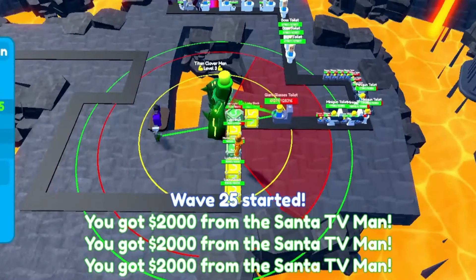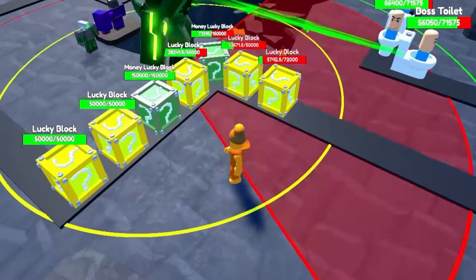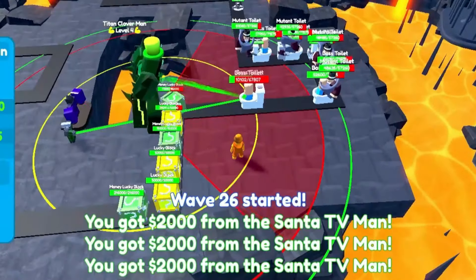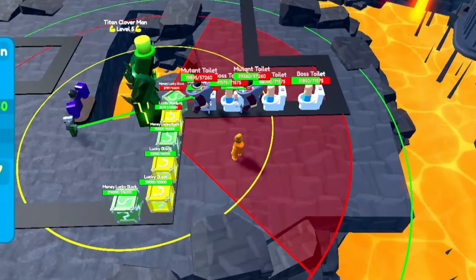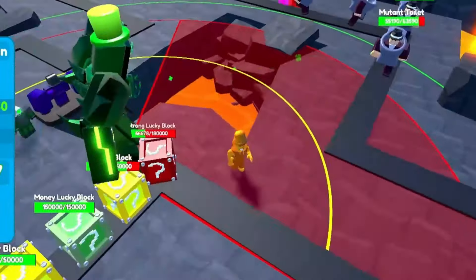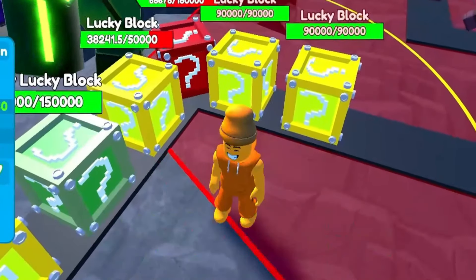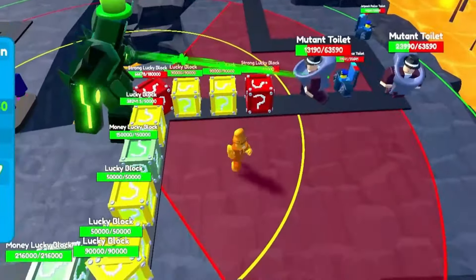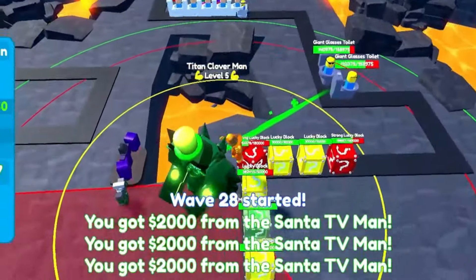We've already got two money luck blocks — that is super cool! Usually it's like mostly yellow ones, some red ones, and very few green money ones. We've got the money rolling. We can also upgrade the DJ TV — we don't forget about him. We're missing 700 for the Titan Clover Man's next upgrade. Look at all those blocks going down — money luck blocks! There's the red one — those are so cool, they're strong lucky blocks. These ones have 90,000 health and the strong one has 180,000 — a lot more than I thought!